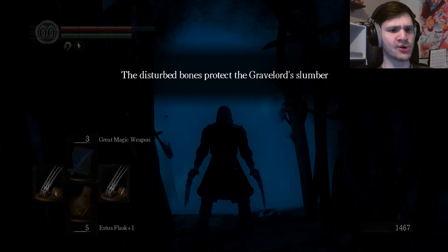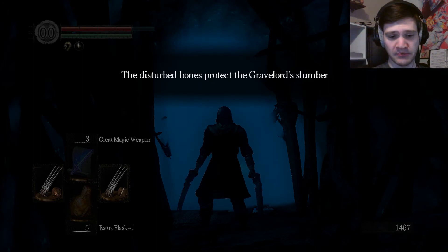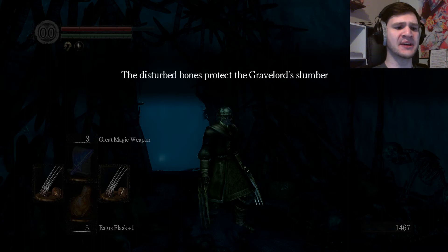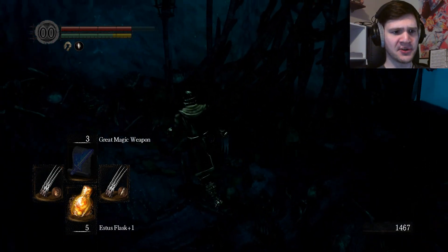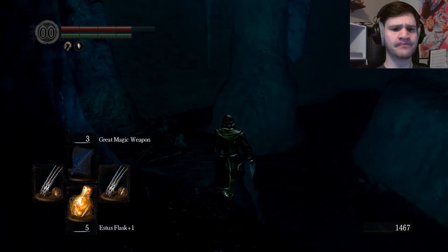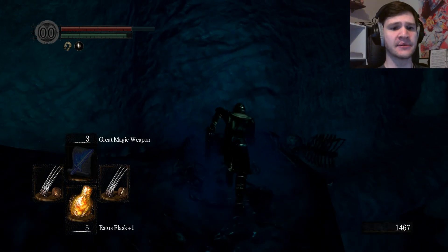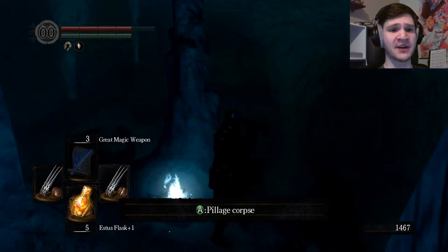The disturbed bones protect the Gravelord slumber. Disturbed bones generally sounds like something about grave robbing, so the first thing that comes to mind would be the Pale Eye Orb that I got last time. But I was also thinking it could be the key to access Anor Londo — or at least I assume it would take me to Anor Londo at the top of Sen's Forge. I also don't think I need to break all these skeletons here to access this.